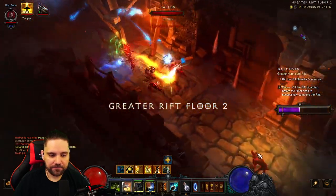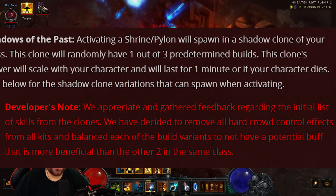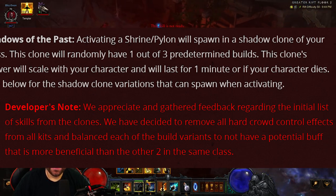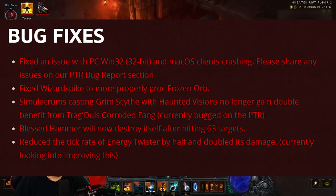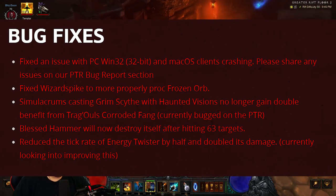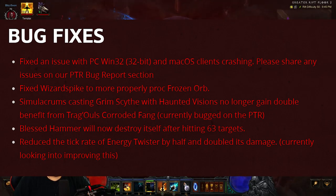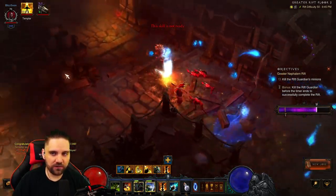I'm going to read the developer's notes for Phase 2 — they are in red and I will show them on screen. The developer's note says: we appreciate and gathered feedback regarding the initial list of skills from the clones. We have decided to remove all hard crowd control effects from all the kits and balanced each of the build variants to not have a potential buff that is more beneficial than the other two in the same class. The second change was bug fixes: fixing client crashes, wizard spike procs more often, no double dipping of Trag Ghouls anymore, Blessed Hammer destroys itself after 63 hits, and they tried to fix the Energy Twister lag by reducing the tick rate but upping the damage. But that's all we got since Phase 1 — they really just flipped the switch and turned on the seasonal theme.